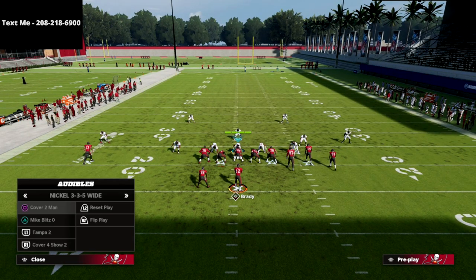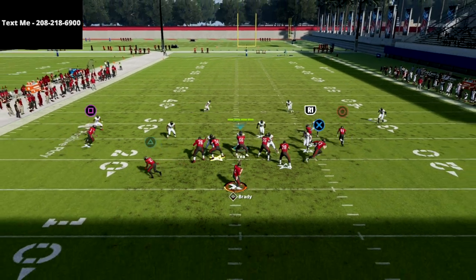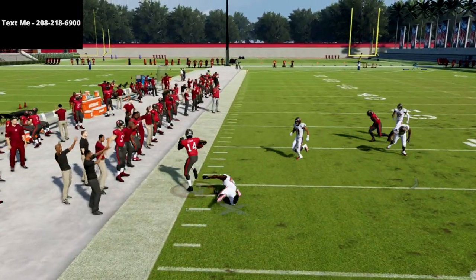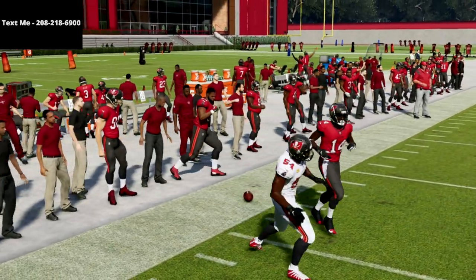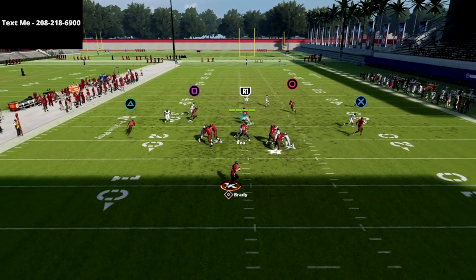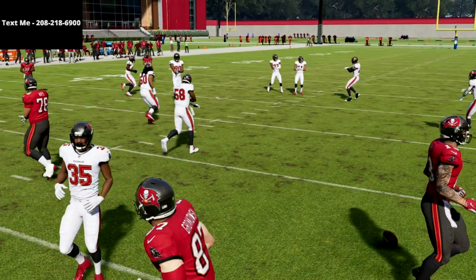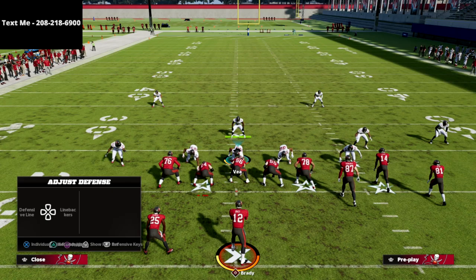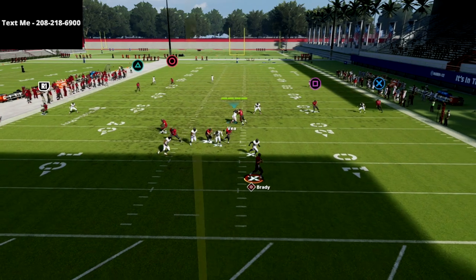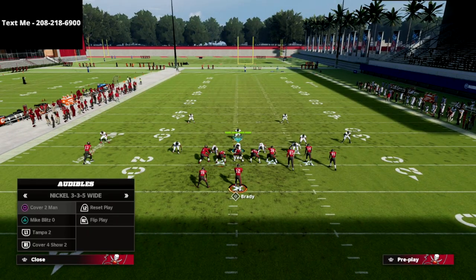There's not a defense in the game this year that I've found that's very consistent at stopping this play. I cannot tell you how important it is this year to have these drags. Having two drags on one play makes it so hard on the defense because one of these drags will almost always be there for you — no matter what, you can easily check it down to a drag route. If they happen to be shading down, you can easily just playmaker the drag up this year and hit it for several yards.